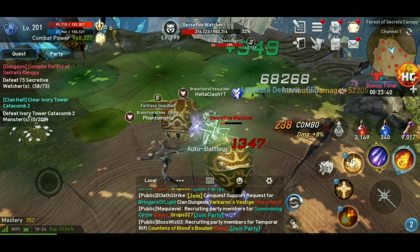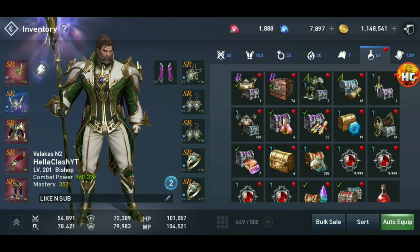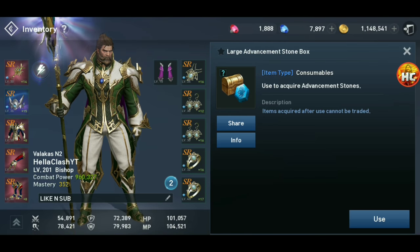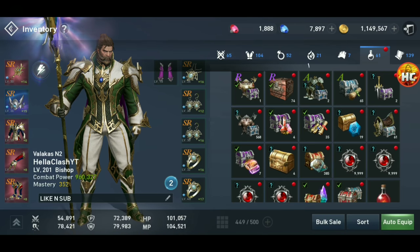One tip: don't burn through all your equipment and Summoning Stones every single day. Hold some, otherwise it's going to slow down your event. I've stockpiled like 60 some mount equipment pieces that I haven't used yet for the event, and I've got 19 Advancement Stone boxes. I'll easily be able to finish the event and it won't be held up. Save some as you go and your event will go a lot faster and you won't be waiting on stuff.